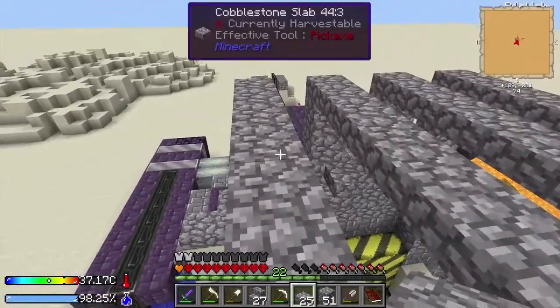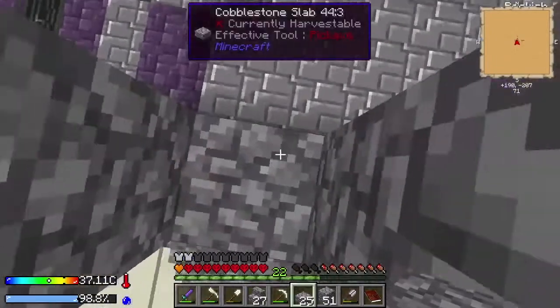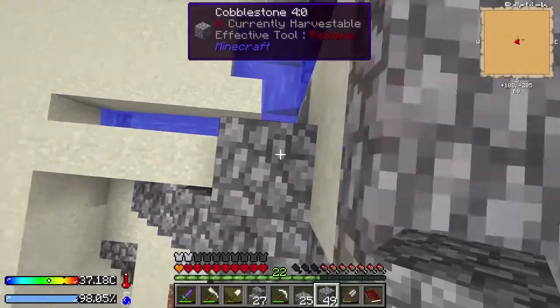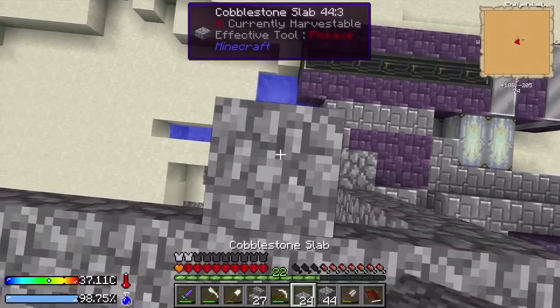This will have to do. To get down we just hop down here - one wide cobble pillar and slab on top.